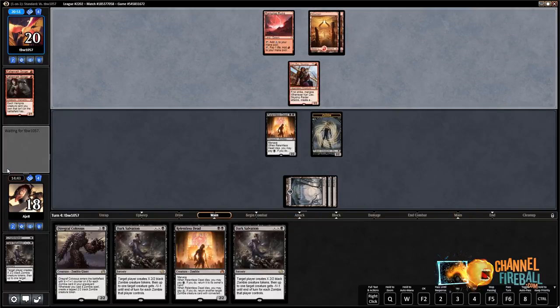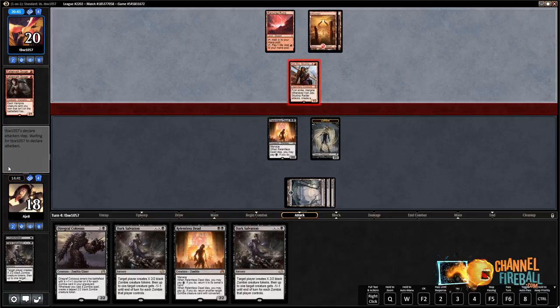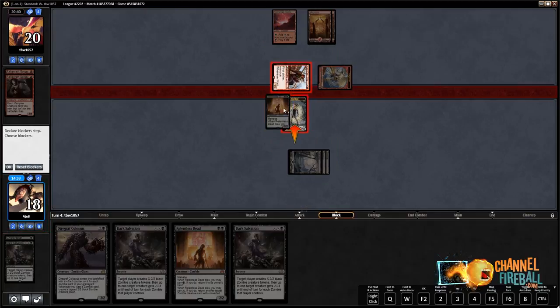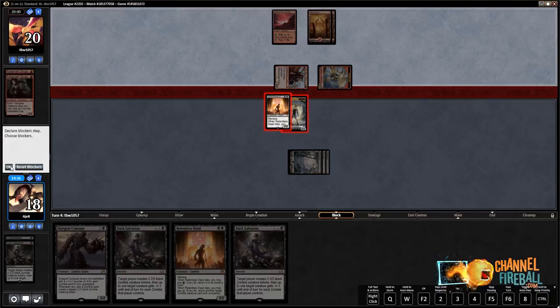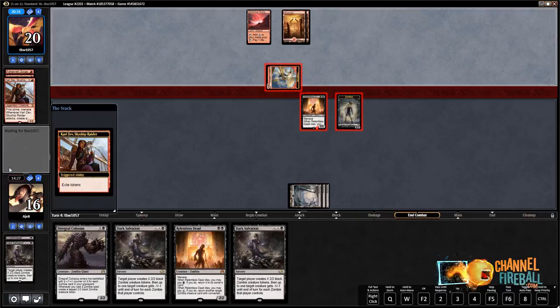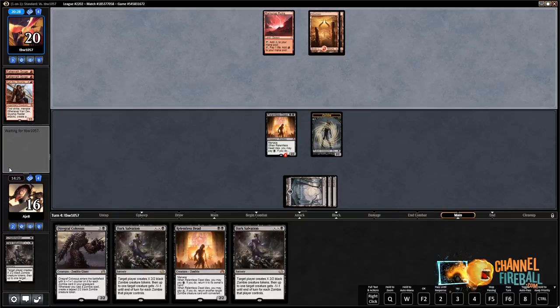Maybe we should just get in for two. I kind of think it's close — I don't really want to double block. Well, it's not like we really get blown out — if he has a kill spell, he just kills a guy he would be killing anyway. I kind of want him to kill one of these guys because then Diregraf Colossus will be a 4/4, out of range of a lot of his stuff. I just get it — oh, it probably has another one then. But I'm still very happy with that exchange: two mana, kill your two-drop, good creature, and he's shocked.